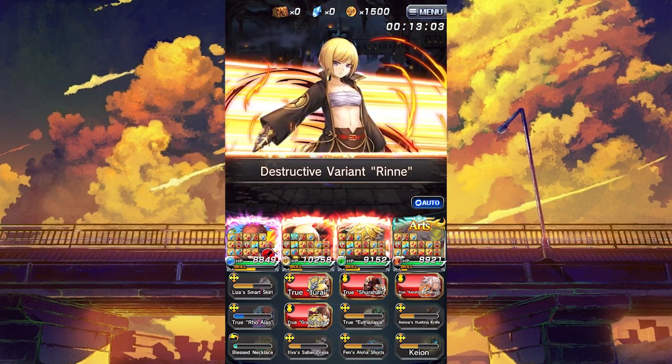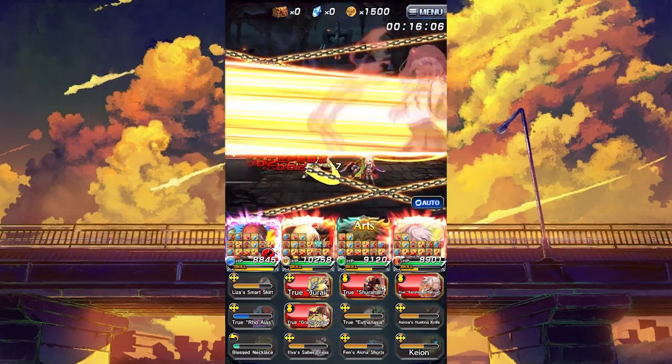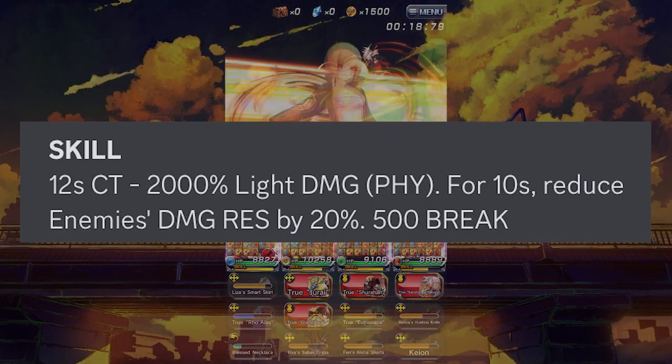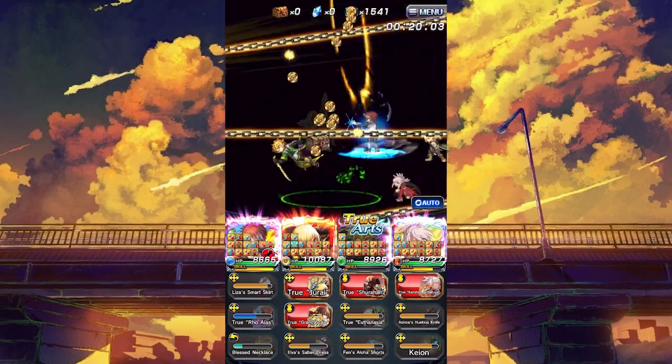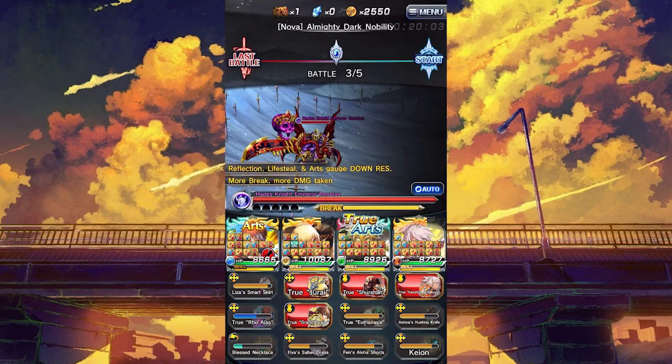As of now, I would suggest holding off on using expert LBs on her, although feel free to use dupes of her to limit break herself. For her skill, it reduces the enemy's damage resist by 20% for 10 seconds with a 12-second CT. It's really nice for that extra bit of damage, and the long active duration makes others benefit from it quite often.